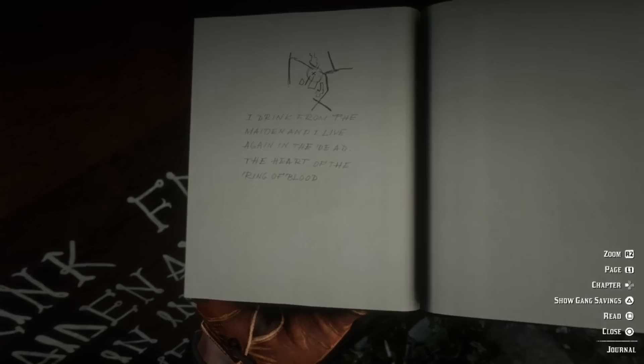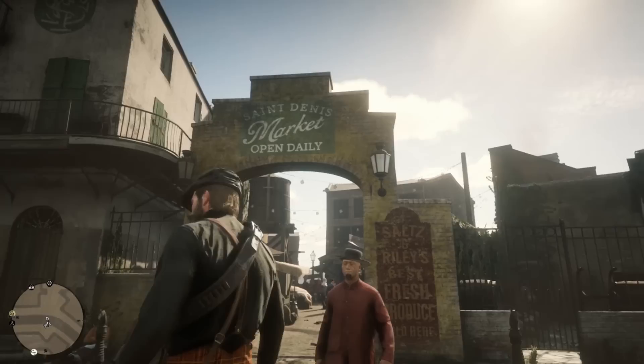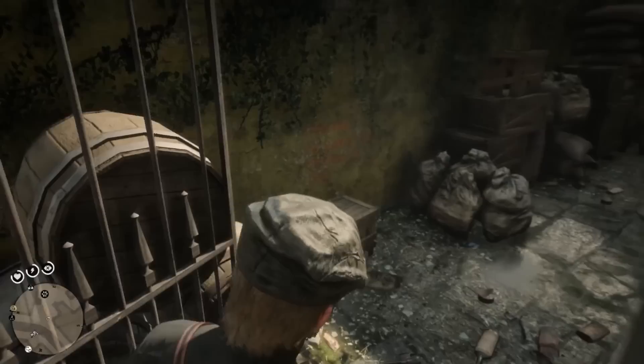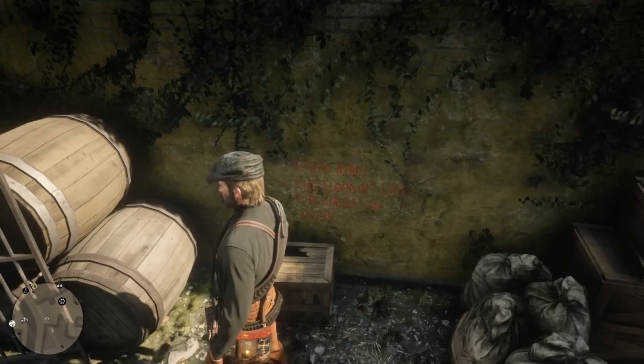For the next location, go ahead and head to the trapper where the Saint Denis market is. Where the archway says 'Saint Denis Market Daily,' there's going to be a gate just over here. Almost broke through that like the Kool-Aid man. We get another one here: 'I feed again the blood of life. The circle has begun.' Interesting. Three more to go. We can only find it at night — I imagine that would make sense, wouldn't it?